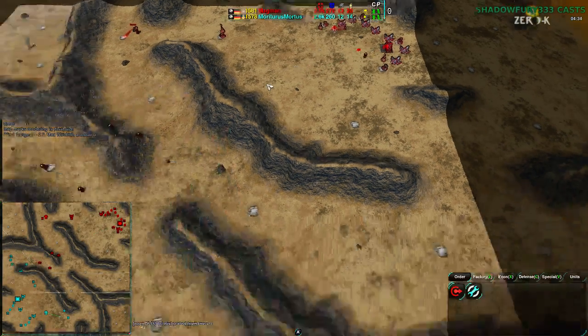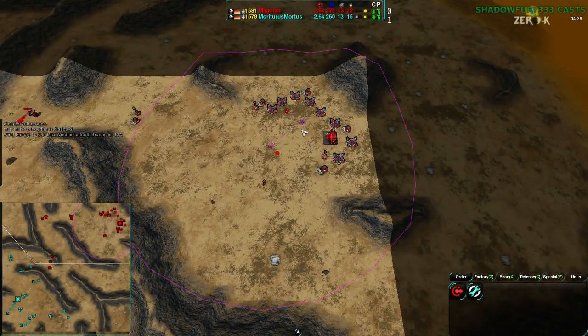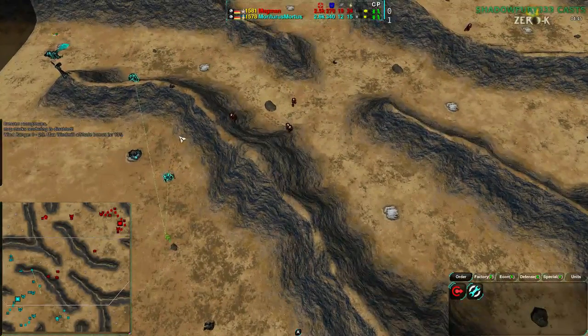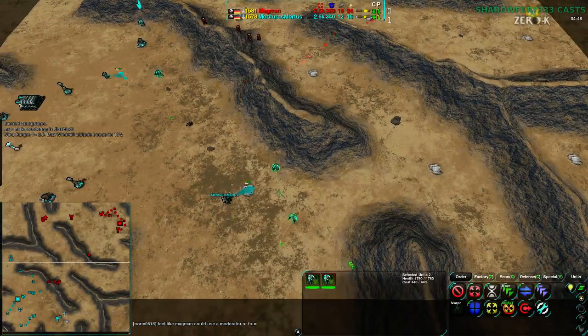You do not want to have this much reclaim in your base left unclaimed. Magman is finally reclaiming that. Mortarus, however, already did the reclaim and has the unit advantage. The position is not the best, though — Mortarus has a couple of warrior groups and Magman's Pyros are all together.